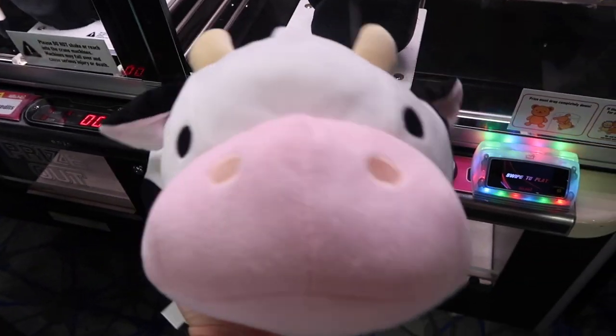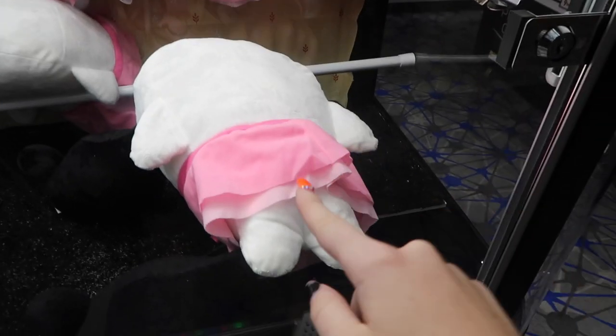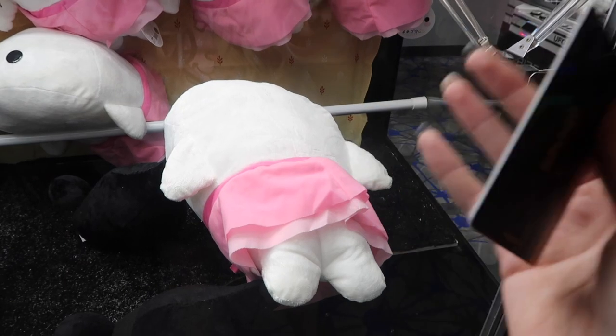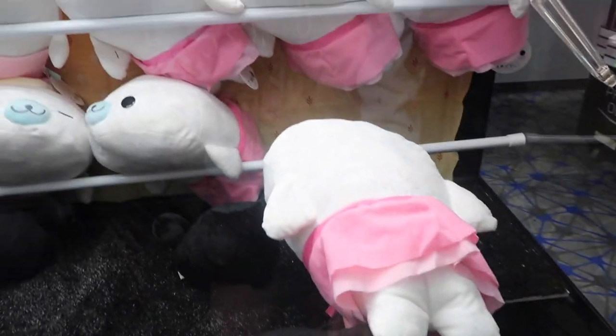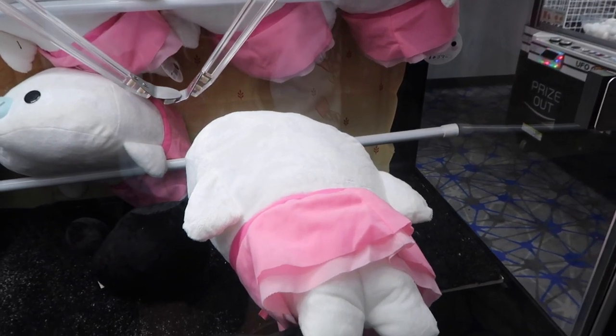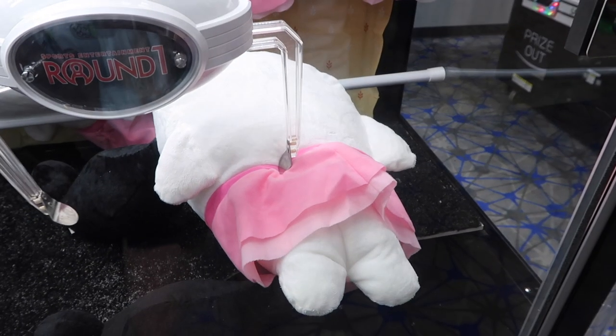Look how thick he is! My milkshake brings all the cows to the yard. Guys, they have a ballerina seal — it is so cute, look at the little tutu. All right, we've got to give this a shot. So it says to poke right there, which is like right here, so that's exactly what I'm going to try to do. About here and here. Perfect. Come on, sealio canelio.